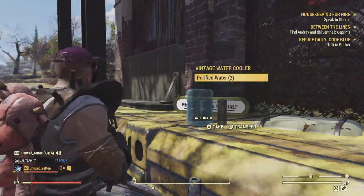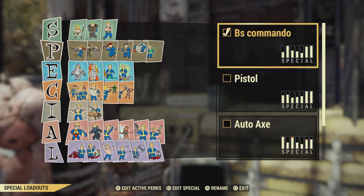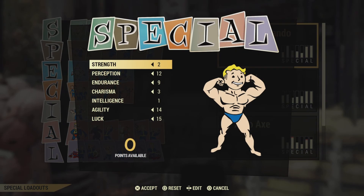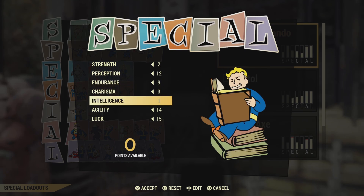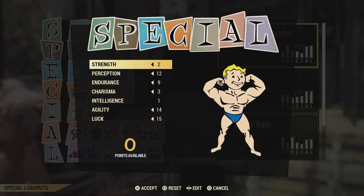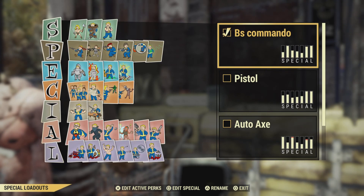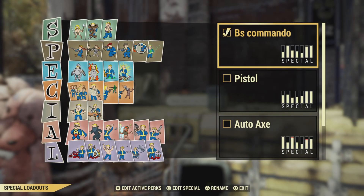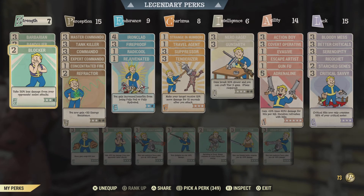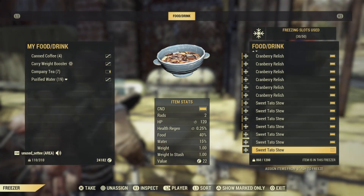Check my SPECIAL punch card - so that's what I'm running in my SPECIALs. Another quick look at the perks and the food I take.